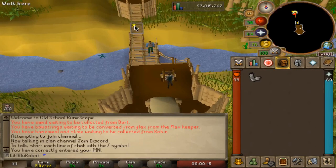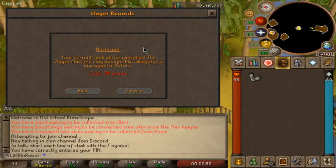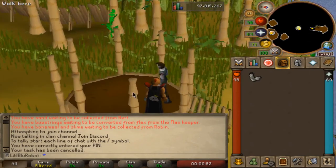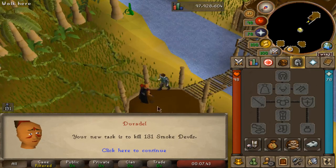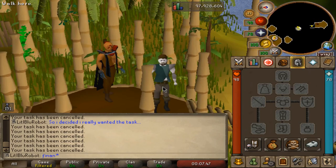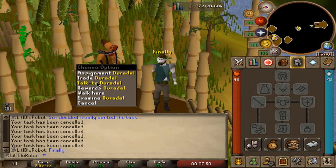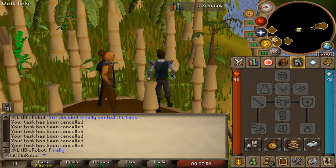I decided I actually did want to skip Necreals — I really want to try and get this task. After skipping a lot of tasks, there we go — finally! 131 smoke devils! I spent far too many points on this — about 900 points. Big rip. I'm not really sure how I'm meant to kill this boss but let's give it a try. I think you just hit it.